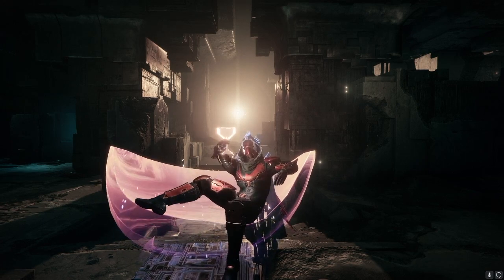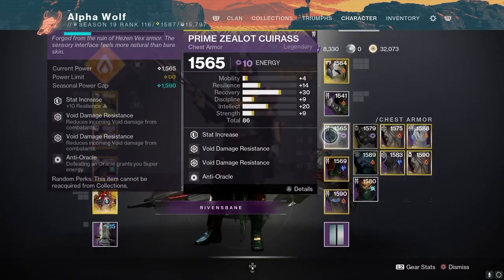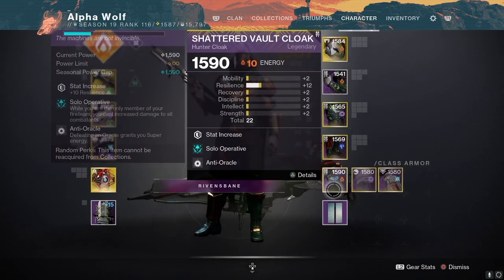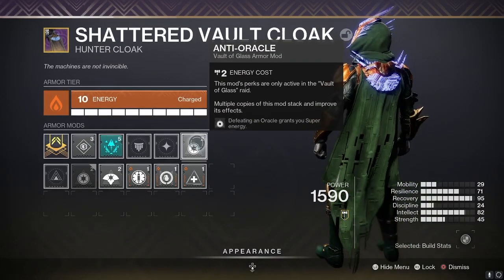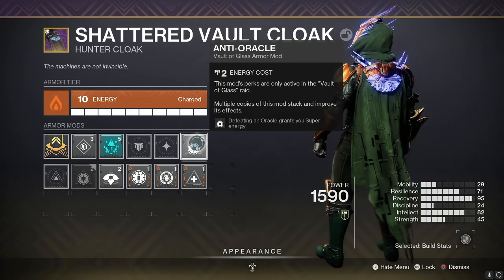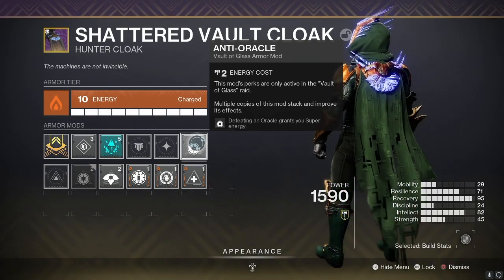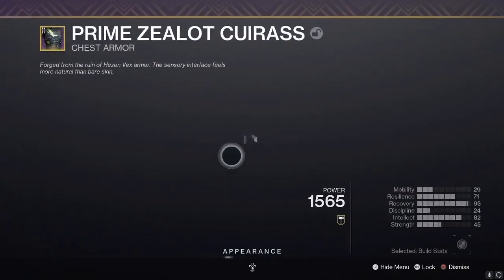First, let's go over armor. Every class should have four pieces of VoG armor and slot in an anti-oracle mod into each of them. Without this mod, this encounter can take twice as long. This mod says that when you kill an oracle you gain super energy — probably two-fifths of your super with one oracle break.